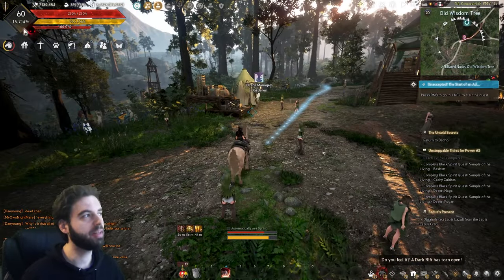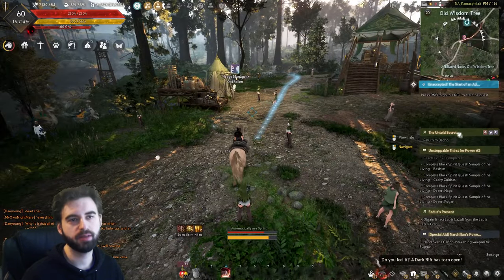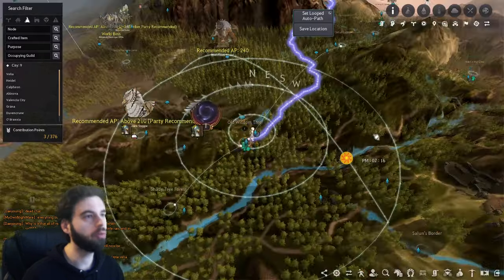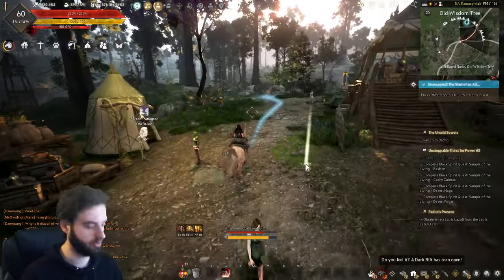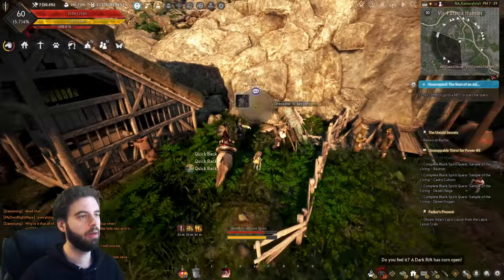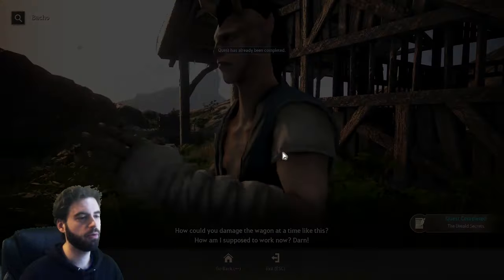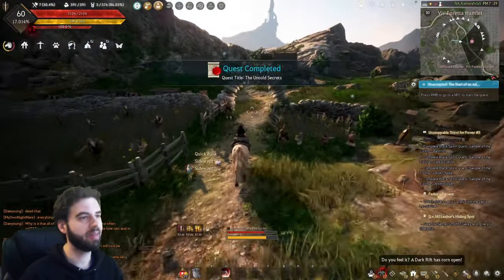Finishing up in this area is going to net you about 15.6% EXP, and you're also going to have a quest that sends you back over to the Vifaretta Hamlet — this is the completion of a quest, so just ride out there and turn it in. Turning in that quest is going to give you another 1.3% EXP, and that'll finish off the quest lines, dropping you off at 17%.